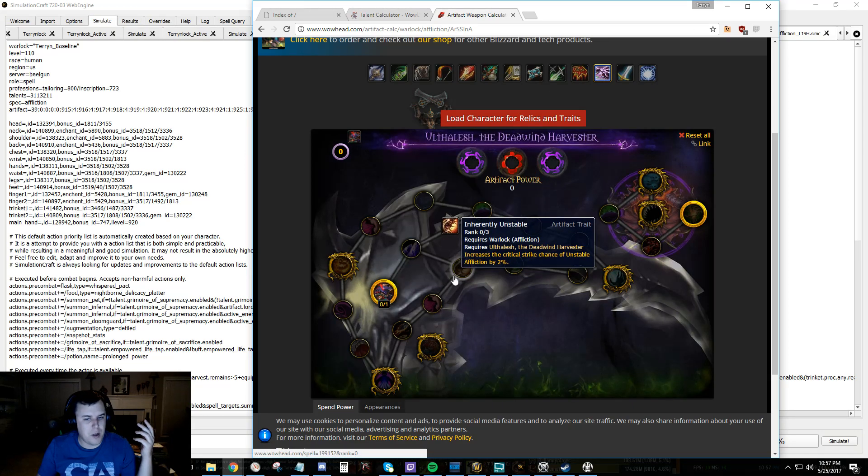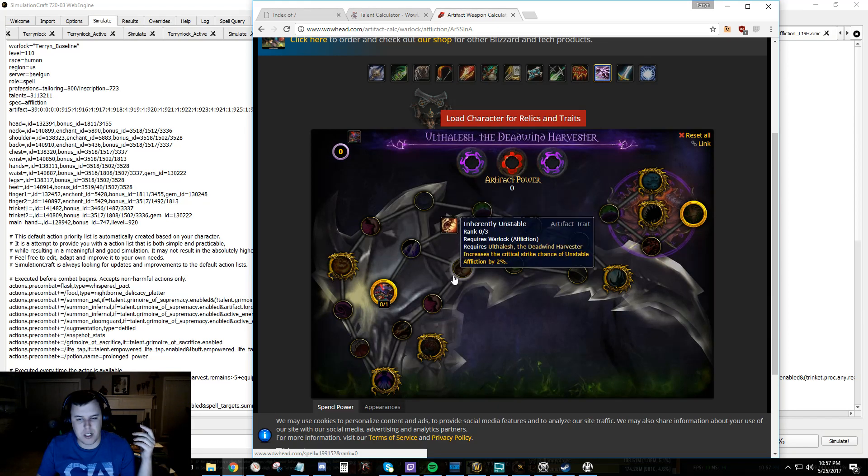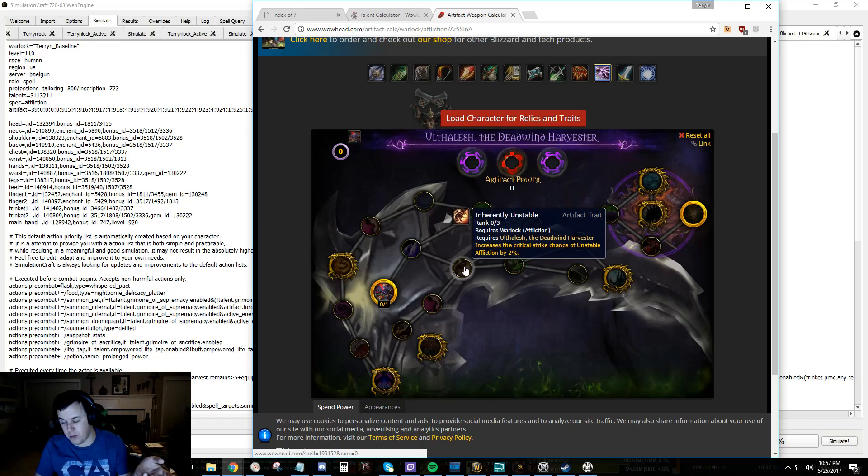What we're going to do is sim going 7 of 7 in Inherently Unstable. For whatever reason, we've got a thing for Inherently Unstable relics, and that's what we got. So we've now got three Inherently Unstable relics, and we're going to sim that and see how to change it.